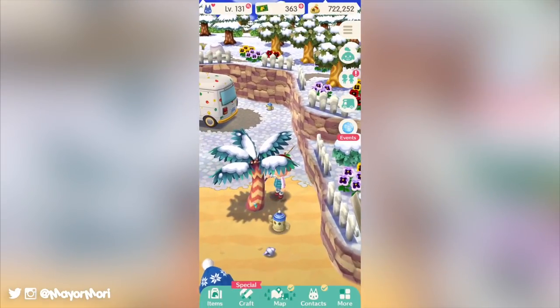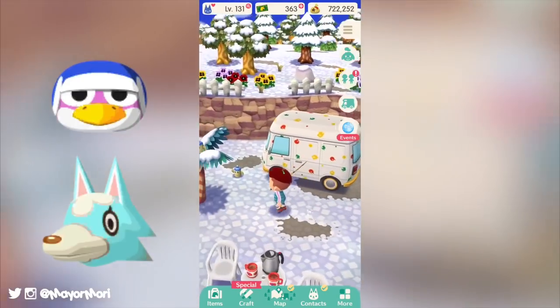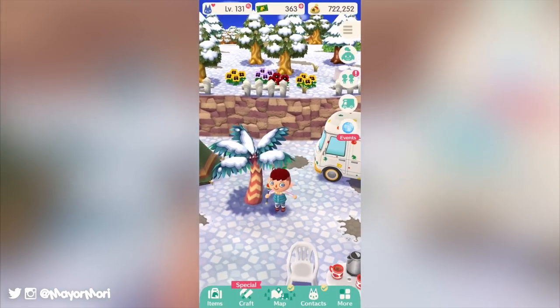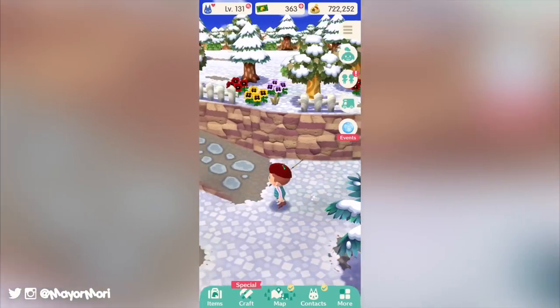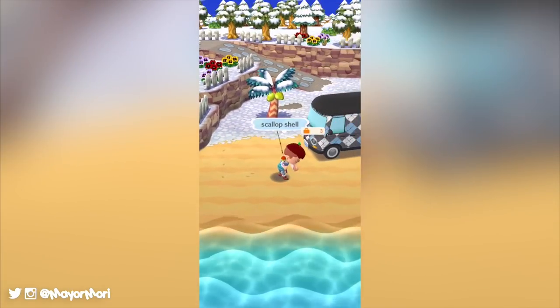Just a couple of days ago, three brand new villagers joined our campgrounds in the latest Host the Most event. This month's Host the Most event introduces Puck, Sky, and Hans along with their respective villager pictures and some brand new furniture items. As always, these new villagers have increased the max level now to a massive 170, which is insane. I know a few people who are at the max level right now but you really do have to be grinding daily to get anywhere close.